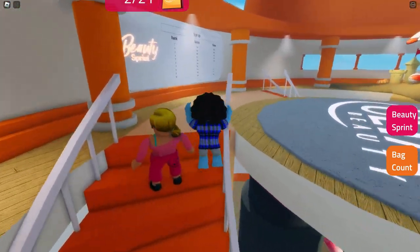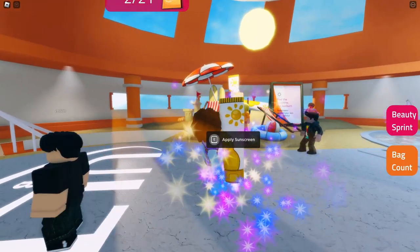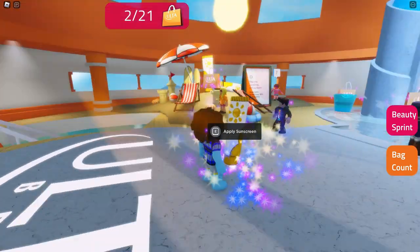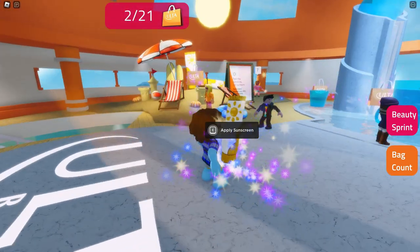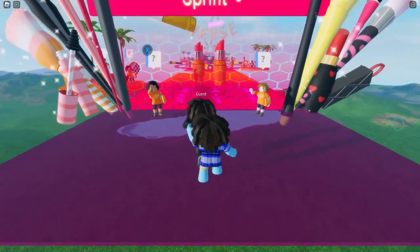Now we're going to climb up to the top of the steps. Up here at the top you're going to see this little sunscreen thing — just interact with that and you would have applied the sunscreen. So now that you've applied sunscreen, makeup, and hair, you can click over here on Beauty Sprint.